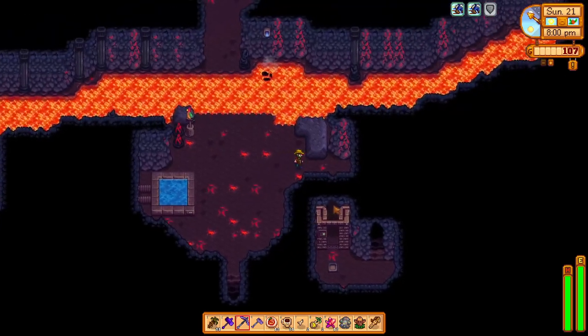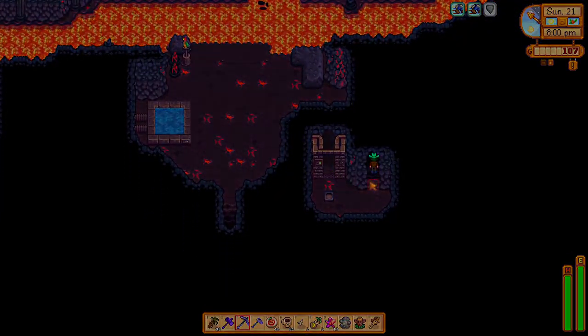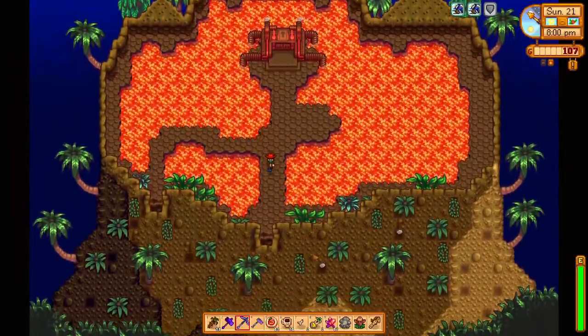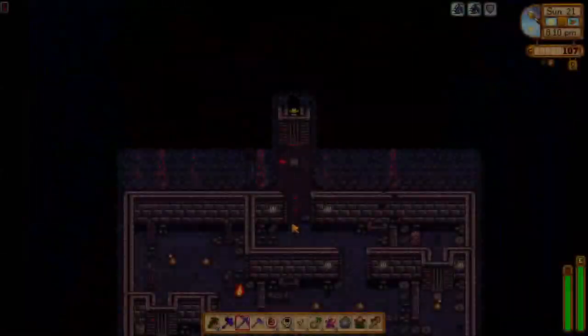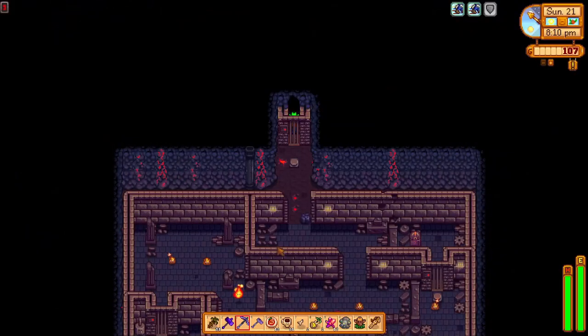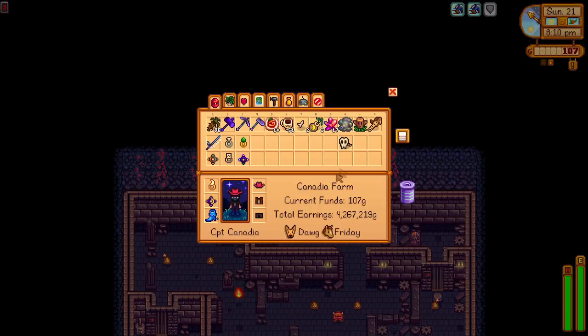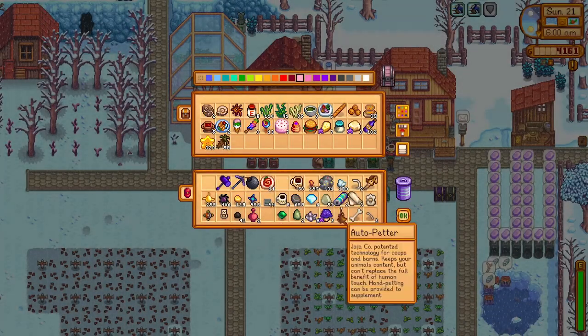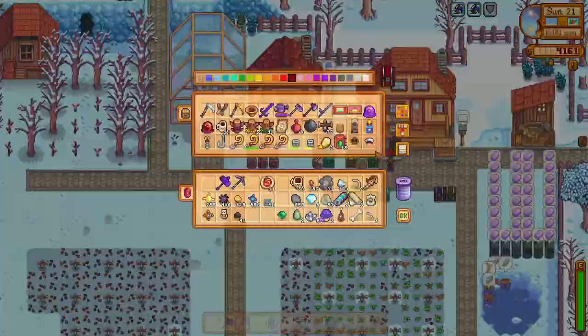I did actually livestream this day, but afterwards decided to reset the day to get it to be near perfect, mainly because of one huge mess-up. I forgot to bring my watering can with me to the volcano, but it's actually a good thing it happened because I was able to make quite a few changes to save even more time and complete even more goals. So let's go ahead and get started with Winter Day 21.